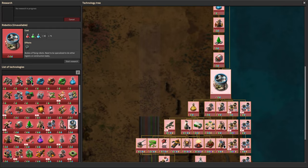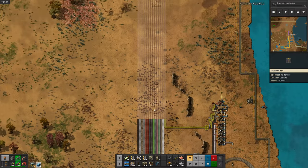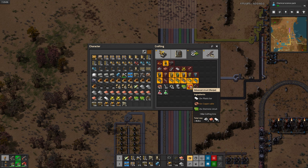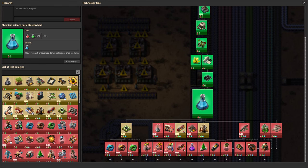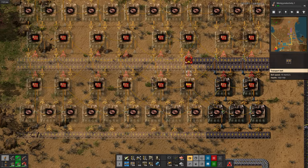Now I'll start working towards getting some robots, but to get robots I need blue science, and to get blue science I need red circuits. So I'll start researching and building those red circuits — and I'll start researching blue science before I forget. And there's chemical science, or blue science if you want to call it that. We're going to research some mining productivity so hopefully that'll help with our iron ore problem.